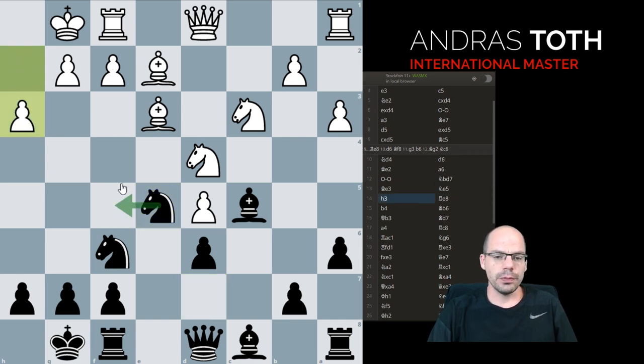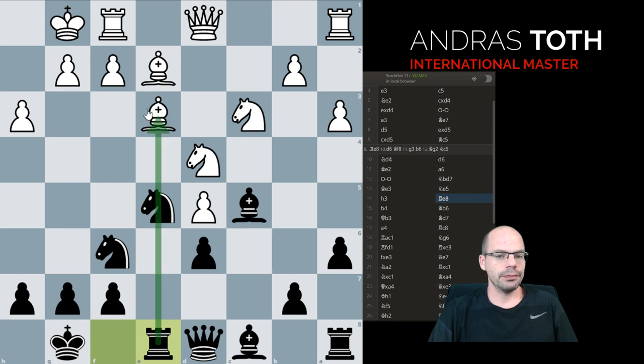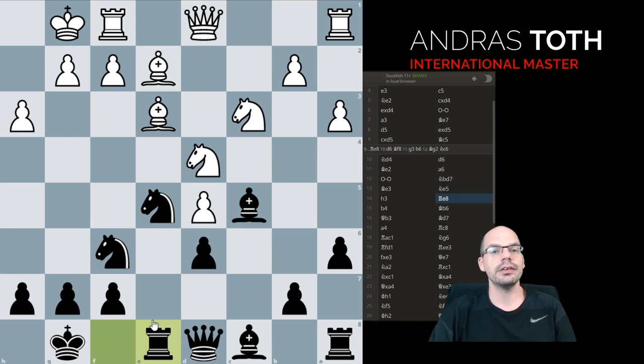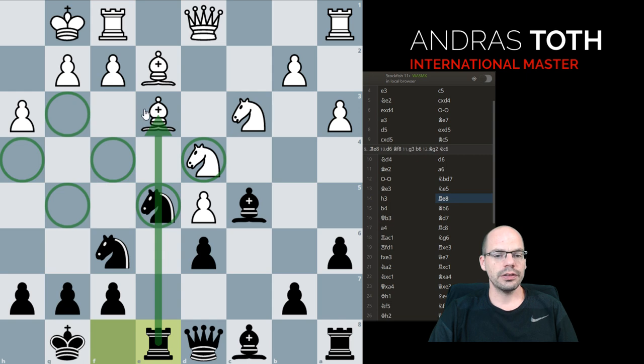h3 — necessary move to prevent knight g4. Rook e8. Note here: stronger players already envision that once this knight moves, this exchange sacrifice would have a lot of power, because what would be utterly weak is the dark-colored complex — and that's exactly what's going to happen in this fabulous game.